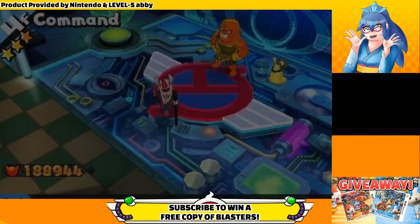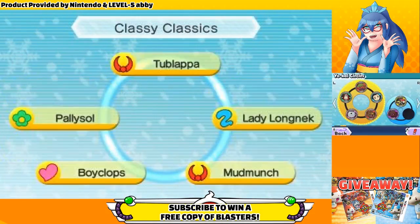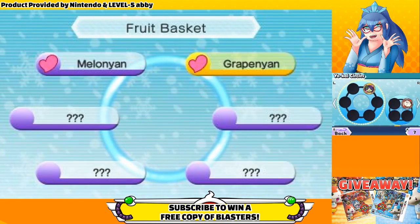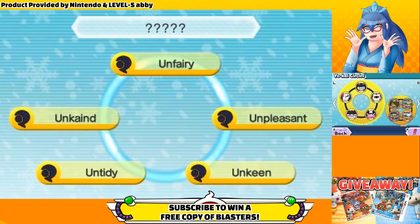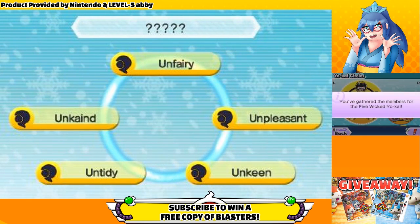Butchinyan is pretty mysterious and important to the story, so it's only natural that he's difficult to get. In order to befriend Butchinyan, you'll need to complete 10 Yo-Kai Circles. You can check on your Yo-Kai Circle progress by opening up the app from the Yo-Kai pad, but you won't actually complete any until you check them with the A button.